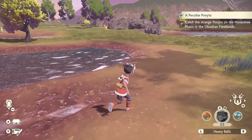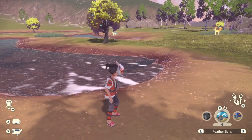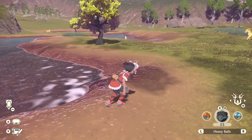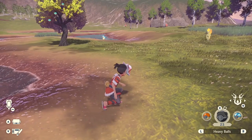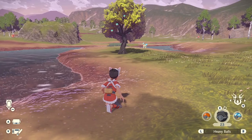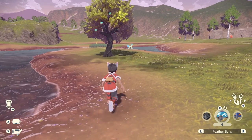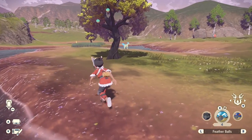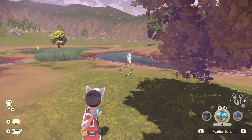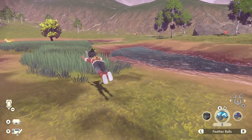You can leave it there, and if you do, it will always spawn there — it will never despawn. Even if you get a failed capture and it runs away, all you need to do is leave the area and come back and it will spawn again. I want to try to catch it in one of these blue feather balls because I think that'll look cool. Let's try to sneak up on it. I think I should be good with this feather ball from here.